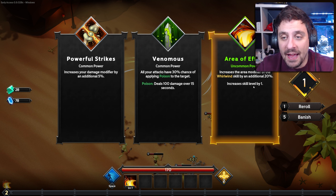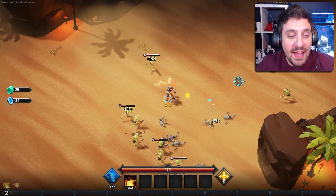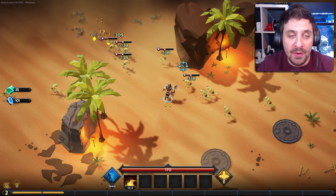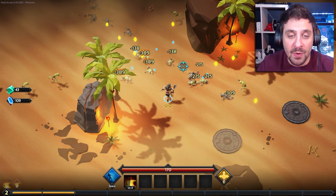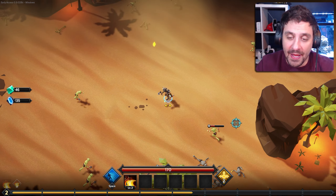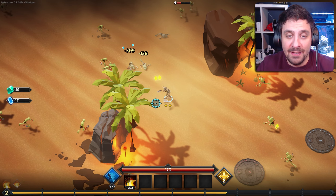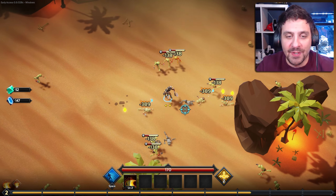I'm going to go with that because we're going to increase the area of my whirlwind. On the next level, at level three, I'll get presented with an active skill. I'll have three choices and I'll be able to select which active skill I want to add.